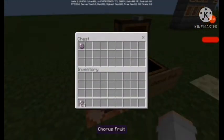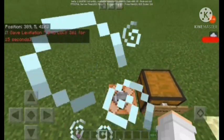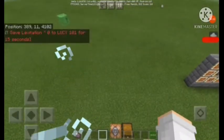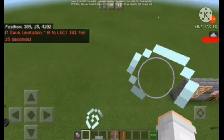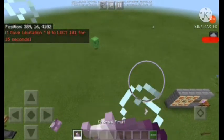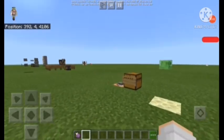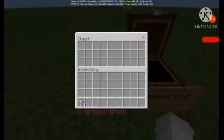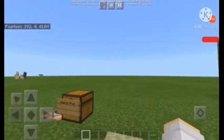So what's the importance of chorus fruit? Whenever you're hit by a shulker or anything that launches you into the sky, or you're about to fall, eating chorus fruit can teleport you to a safe place. Let me demonstrate — as you can see, it took me right here just before I fell to my death. So it's pretty useful: it prevents you from dying from falling. The message is: eat chorus fruit.